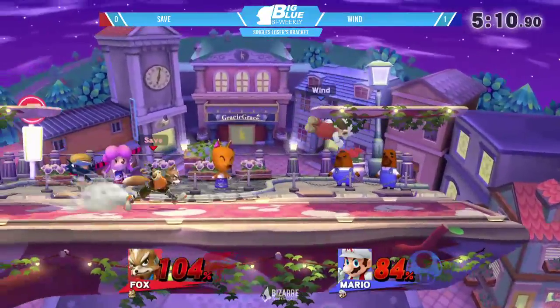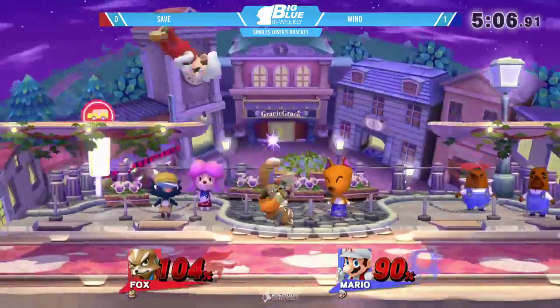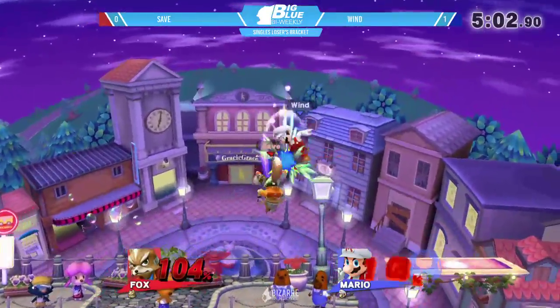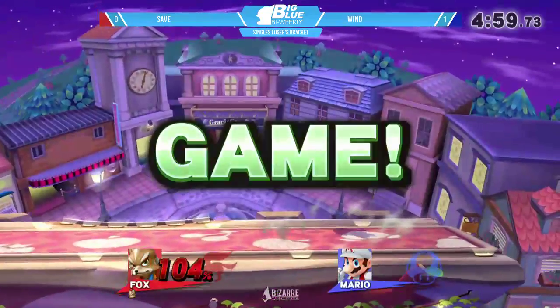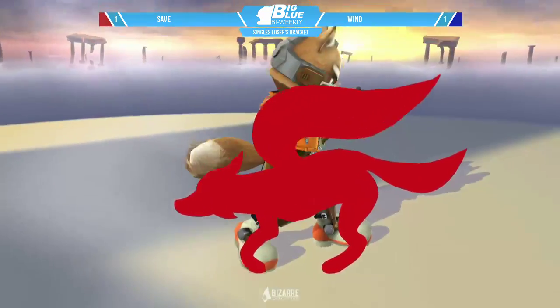He goes for the out smash but is able to jump over it. He didn't put him in the untechable spin — just going for up airs. The up air gets the air dodge. Nice air dodge read — so he takes game two. Nice read on the air dodge to get the up air and take the game. Very close.